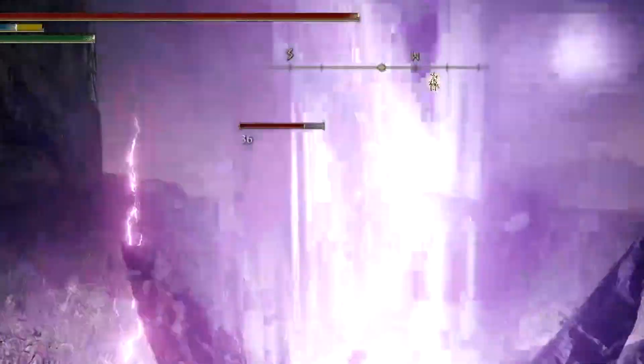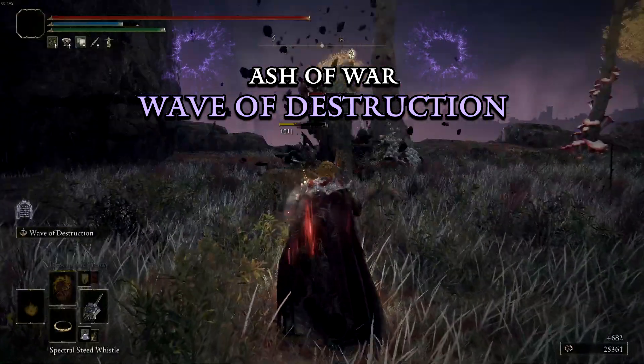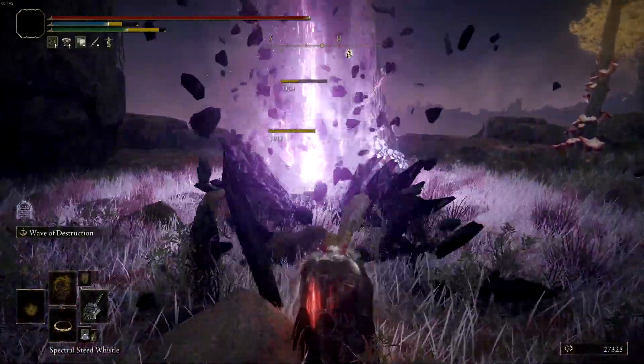This colossal weapon has a unique Ash of War, Wave of Destruction, that launches a wave of gravity at enemies after a brief delay from raising the sword.